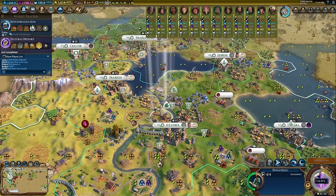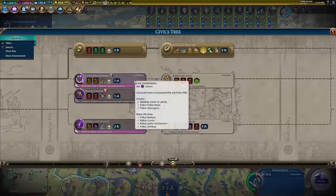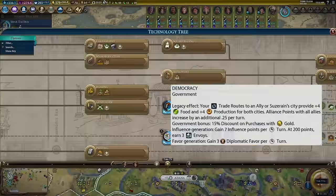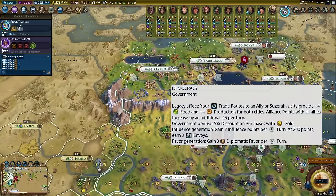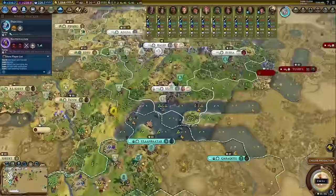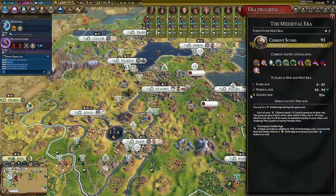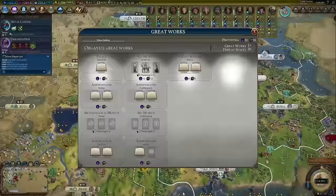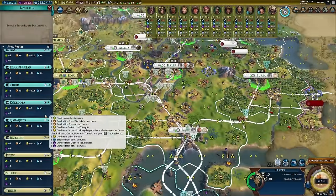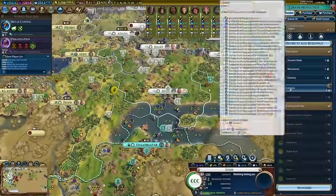From here, we play fairly conventionally for a while. We continue to pay some care towards building out our cultural infrastructure, running projects to grab a great artist and sending out some archaeologists. All of this is done in the name of unlocking Democracy faster, which is the big power spike where the Civ truly becomes unstoppable. Shortly after grabbing Industrialization, we rush to unlock Scientific Theory. This lets us build railroads between us and our allies, which increases the yield of all of our trade routes. We can expect a roughly 10 gold per turn increase for every trade route once we finish constructing a railroad. Since we're on 23 trade route capacity, this translates into a whopping 230 gold per turn, making this an extremely lucrative investment.